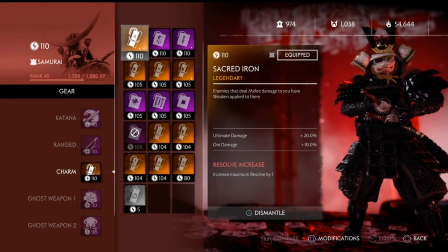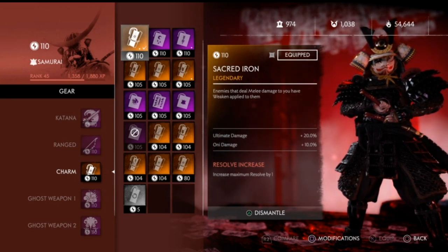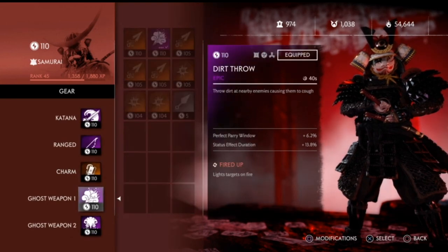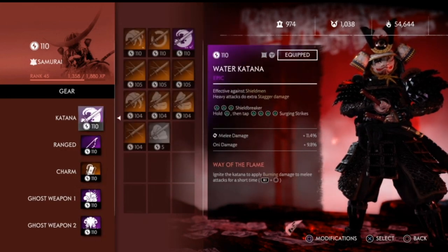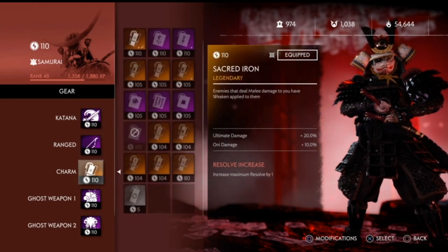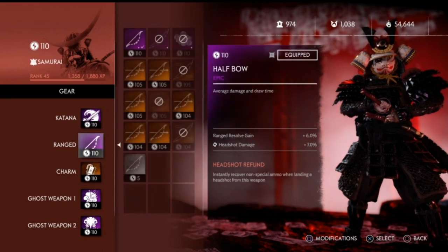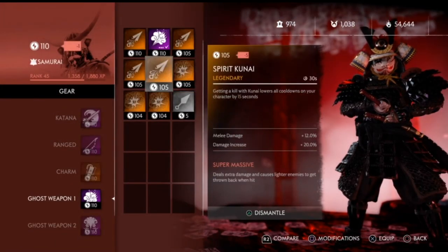I have ultimate damage of 20%, which is insane. I have only damage of 10%, which is the max you can get. I also have increase maximum resolve by one, giving me five resolves total with my techniques, which helps me get my ultimate a lot faster. Stacking that only damage 10% plus 9.8% gets you up to around 18-19% — it's a lot of damage.